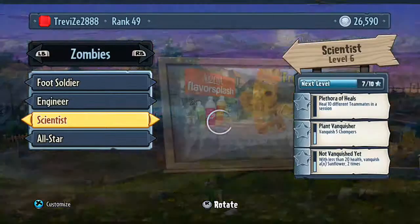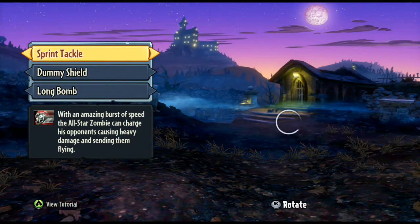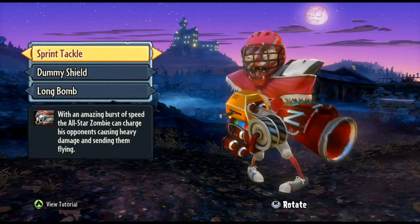We're going to jump over to the character screen and I will show you the abilities of the all-star. Sprint tackle is his first ability. You can swap it out for the ultra tackle, which does a lot more damage but less distance for the tackle, so you have to get it exactly right, lined up right.